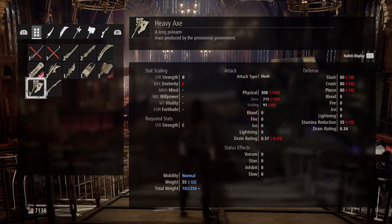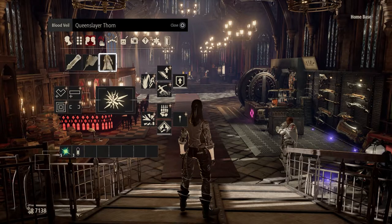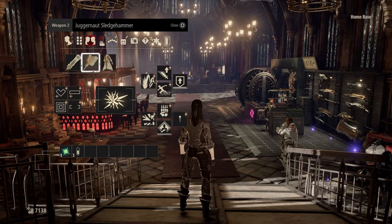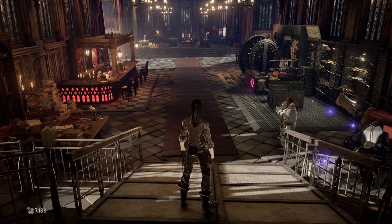It kind of works out better if you just switch to the Berserker Blood Code and then start using the axe. If you're in Fighter Blood Code, using the Sledgehammer will put you in slow. But with the Berserker Blood Code it puts you in normal, so you've still got mobility. The hammer is really great for chaining normal attacks to stagger the enemy, and you're able to take them down really quickly with that combination.